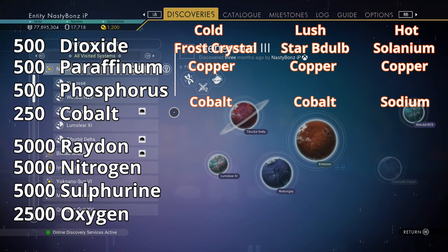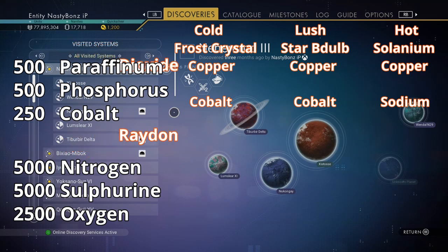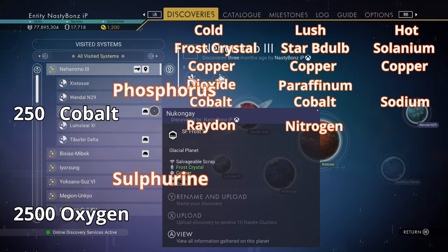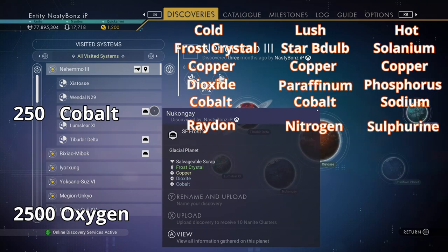Now it's time for us to find some planets. What kind of planets are we going to need? Here's a chart showing all of the gas and minerals, as well as how many we're going to need of each to craft 10 stasis devices. It'll take 500 of each of the minerals, and it'll take 5,000 of each of the gases. Dioxide and radon can be found on most cold-type planets. Parfenium and nitrogen can be found on most lush-type planets. Phosphorus and sulfurine can be found on most hot-type planets.